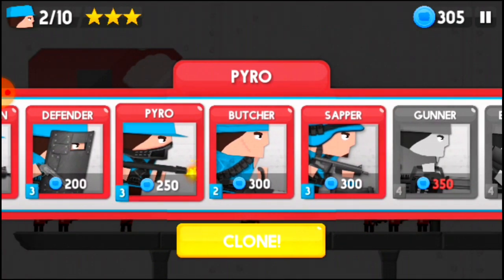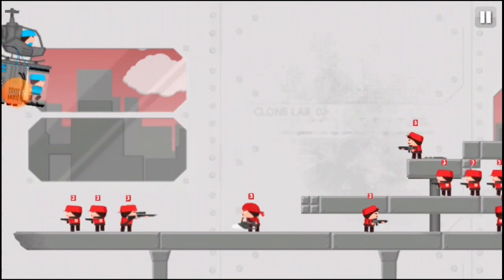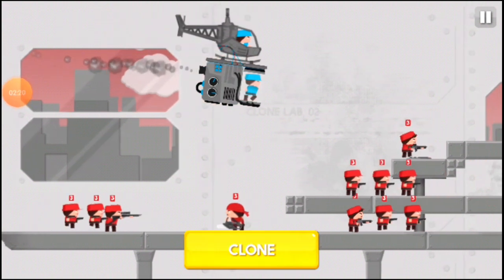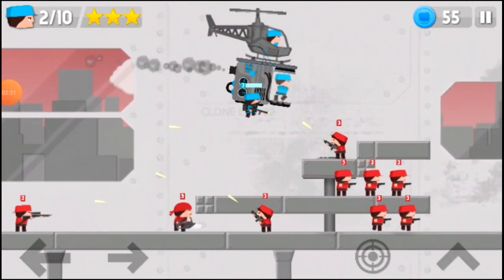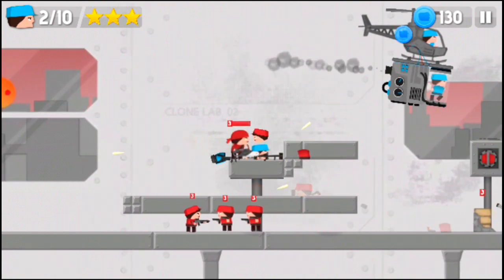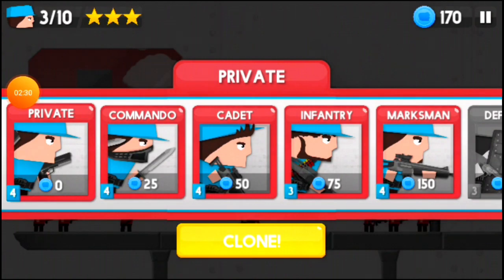Next, take a Pyro. Clone the Pyro right about here, then kill these guys and start shooting this guy. That's the main thing you'll have to do in this section.